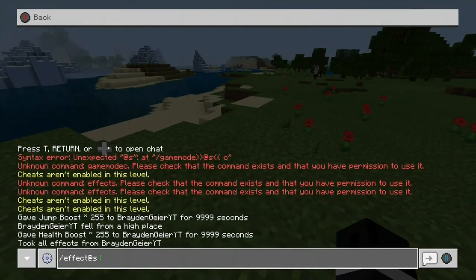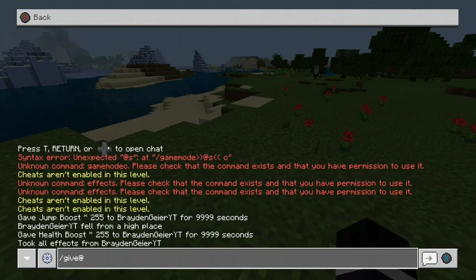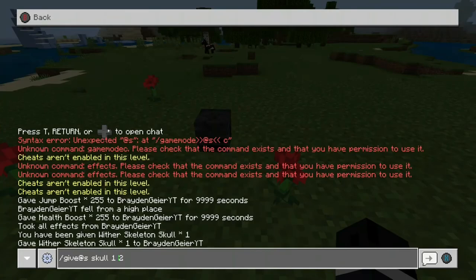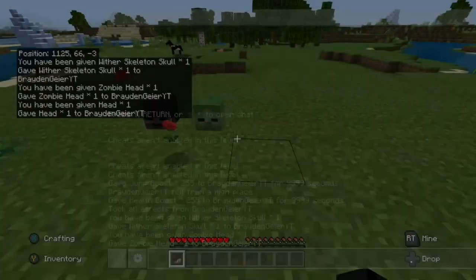I'm also going to show you how to give yourself mob skulls. What you want to do is type /give with no space before @s, then 'skull'. It's just 'skull' — and then '1 1' will give you the wither skeleton skull. Change it to '1 2' and it gives you the zombie skull.